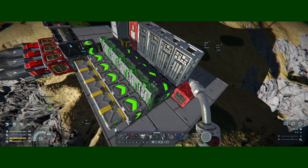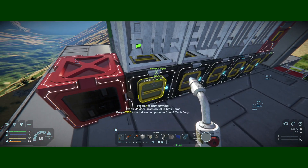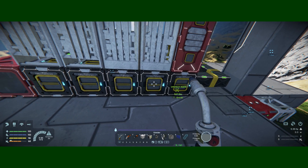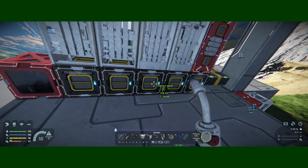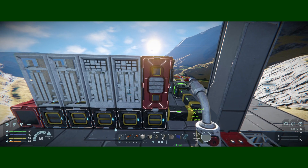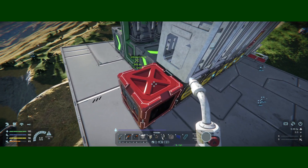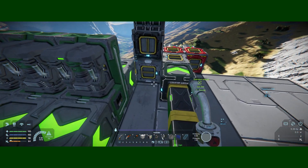Everything gets processed simultaneously and then spewed out into another set of large cargo containers. These large cargo containers are actually 12 times the capacity of vanilla large cargo containers - a tremendous amount, and this is only for the ingots. Those get processed by the assemblers, of which I'm building five, still halfway through.